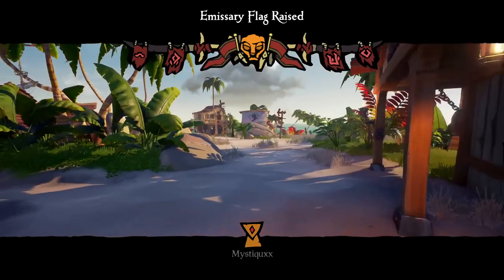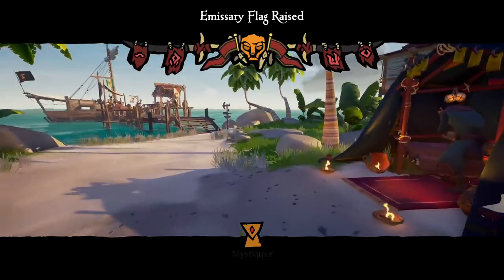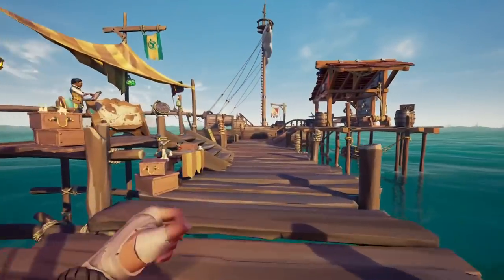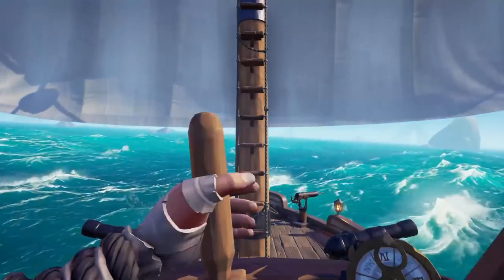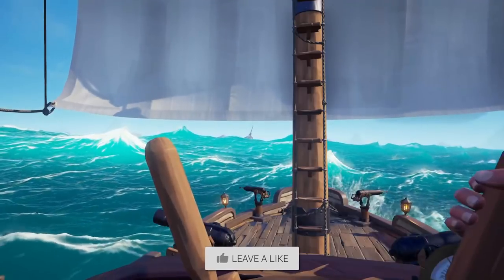Once you've found the event, start stocking up your bow. After that, head on over to the Reaper's Table and raise the emissary flag. If you don't want to raise Reapers for this method because you are apprehensive about getting into combat, you can raise the Order of Souls emissary instead. Get your anchor up and start sailing over to the event — this is where things are going to get a little bit spicy.